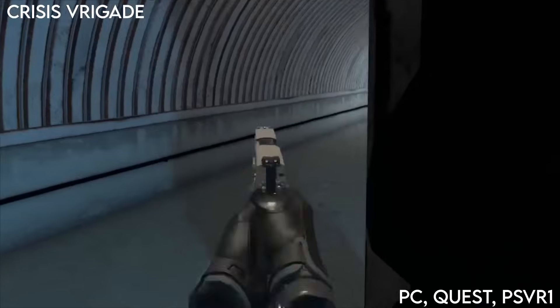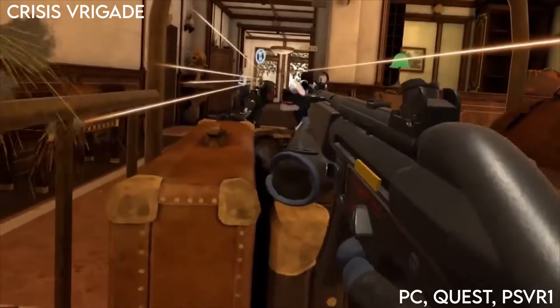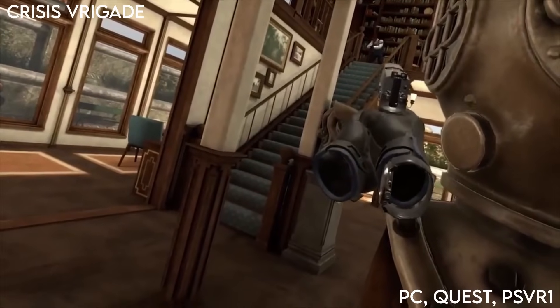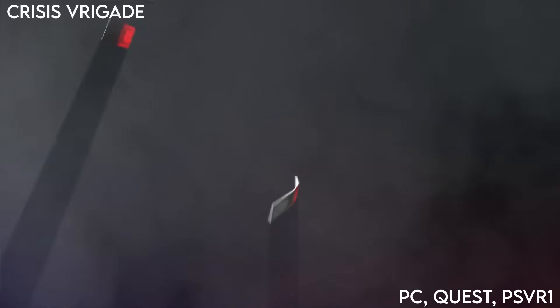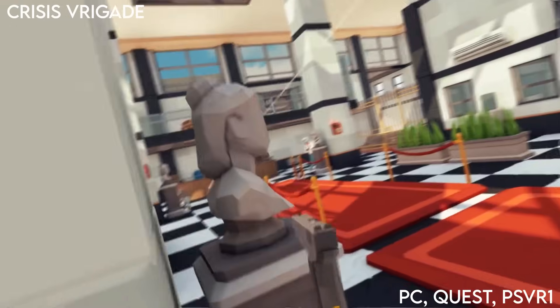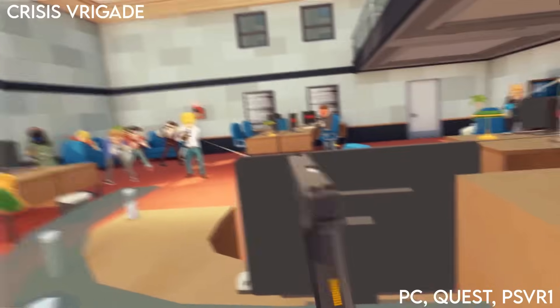Crisis Brigade and Crisis Brigade 2 are old school arcade shooters similar to Time Crisis where you get moved to a specific spot and have to kill all the bad guys before moving to the next location. It's pretty tough and doesn't have any free movement so you have to physically crouch and move behind cover. The first game has a Minecraft low poly look but the sequel is more realistic visually. This can be played 2 player co-op and they're both on PC, Quest and PSVR1 but not PSVR2 yet.